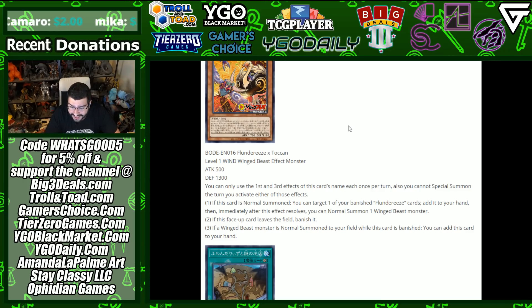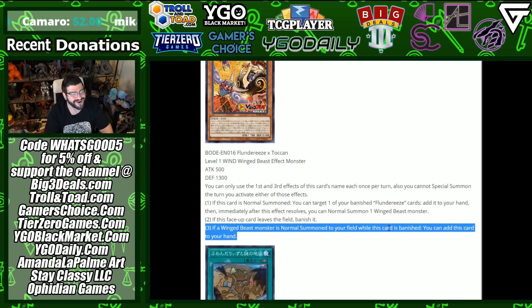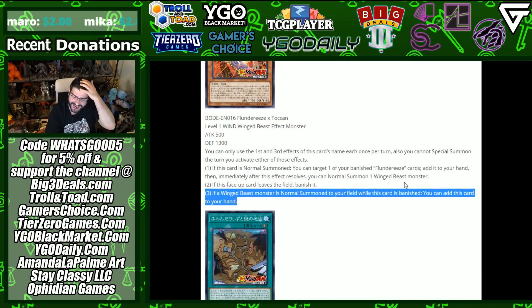Flunderees X Toucan — attack 500, defense 1300. Once per turn, you can only use the first and third effects; you can't special summon the turn you activate them. If this card is normal summoned, you can target one of your banished Flunderees cards and add it to your hand, then immediately after this effect resolves you can normal summon. There are no limits piled on the normal summons themselves — just those effect activations — so you can continue using resources but can't extra deck climb. Instead you go within the deck's routes, making this pretty exciting.